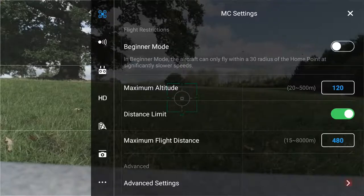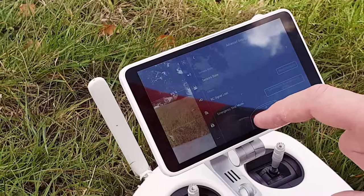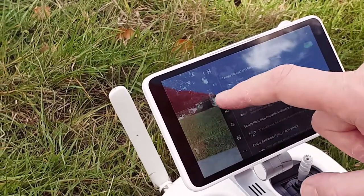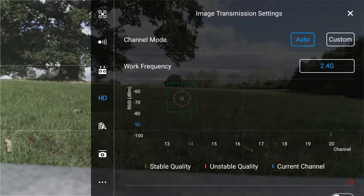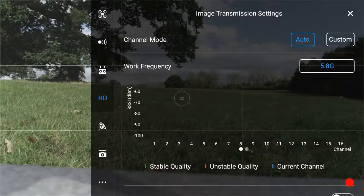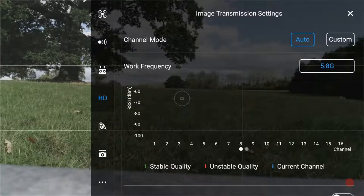Maximum flight distance is 480 metres — I can't go further than 500. Return to home is set, so should anything go wrong and I lose signal, the drone will just come back to me. One thing I am going to do is change the frequency settings from 2.4 to 5.8GHz. It will just give me a better stream to my controller, and because I'm not going to be too concerned with solid buildings being in my way, the signal shouldn't get interrupted too much.